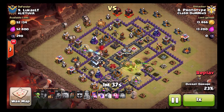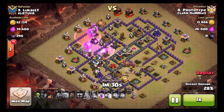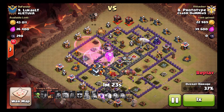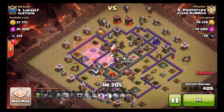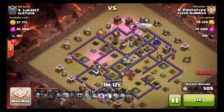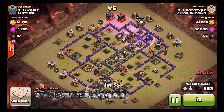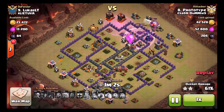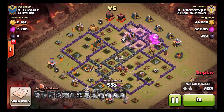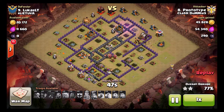He gets into a little trouble on the back side where he's a bit late on the hound drop for the remaining air defense — he loses a lot of balloons to that, probably four or five seconds late. The air sweeper pushes the hound back and he loses all those loons in that direction. But that hound tanks just enough for the remaining six balloons to clean up the rest of the base. A few loons get taken out by the archer tower and wizard tower, leaving three balloons and one hound.